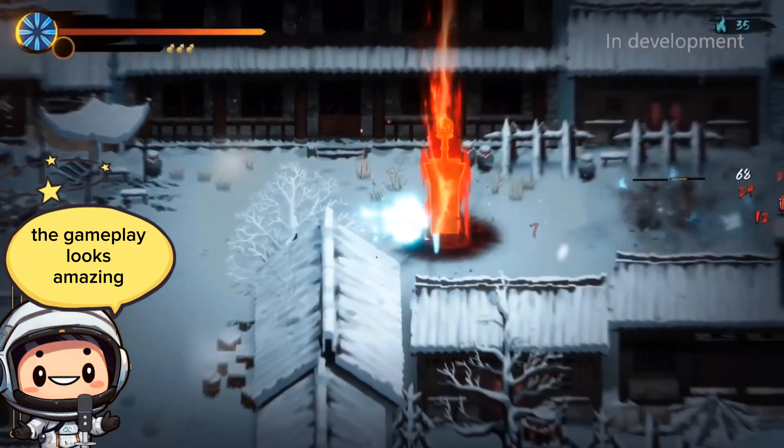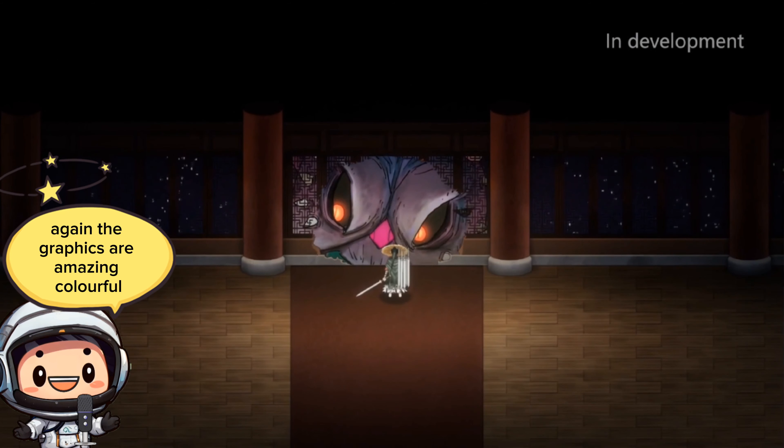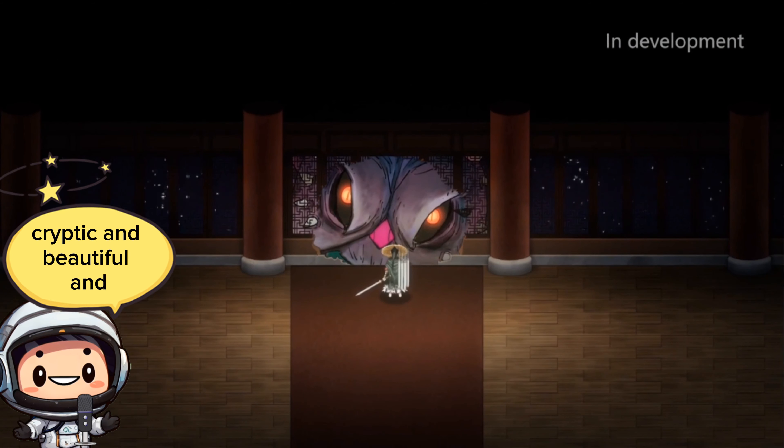It's a hack-and-slash, semi-open world, randomly generated action game with epic-looking boss fights, cool abilities ranging from flying swords to rowing to flame talismans and everything in between. The graphics are amazing — colorful, cryptic, and beautiful. The game just looks like something that will capture you for hours, and it also has a storyline that is absolutely wonderful.